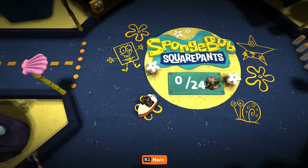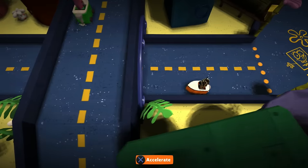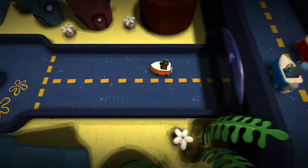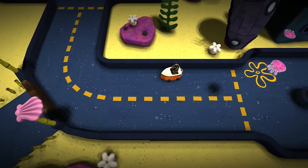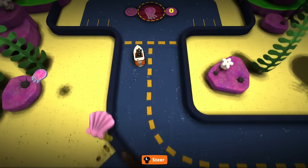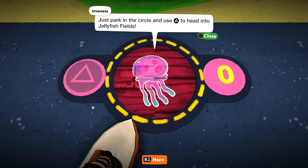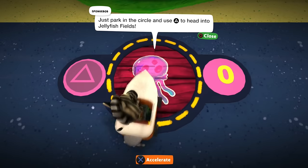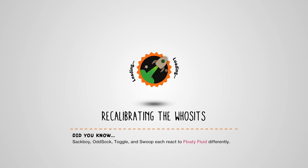So it looks like we're in SpongeBob SquarePants — oh, this is so cool. There's only one way to go. We're boating around here. Jellyfish — be careful, I don't want to be stung. Just park in the circle and use triangle to head into the jellyfish field. Let's do that. Here we go — the jellyfish fields!